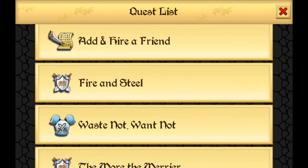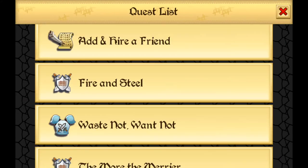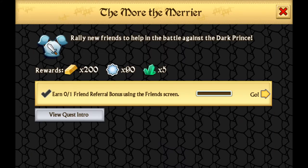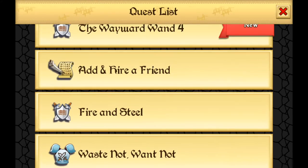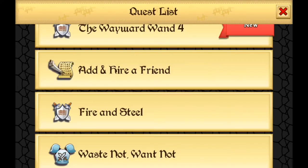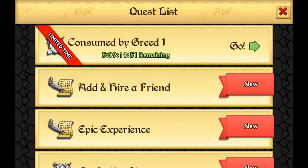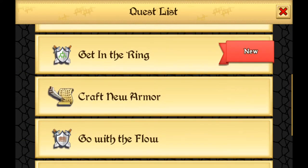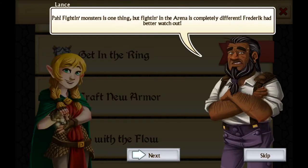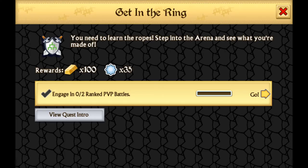A key thing here is constantly checking your quest log to see what things you need to be working on next — it could be something simple like upgrading a particular piece of equipment or rewards for inviting your friends to join you in the game. The quest log hands out rewards every time you complete a particular quest, so it's very important if you want to progress through the game without making things too difficult for yourself to keep an eye on that quest log.